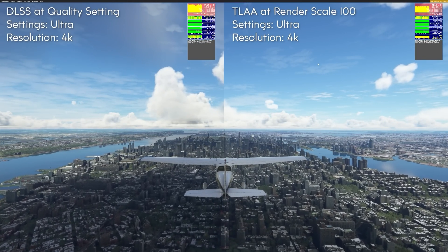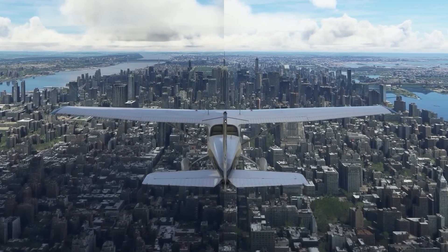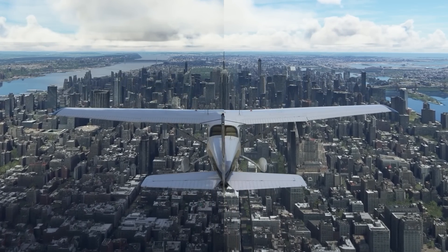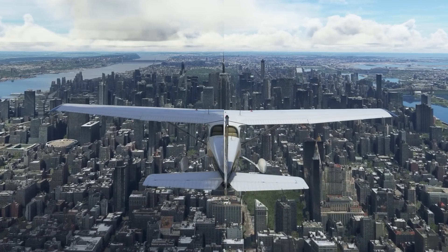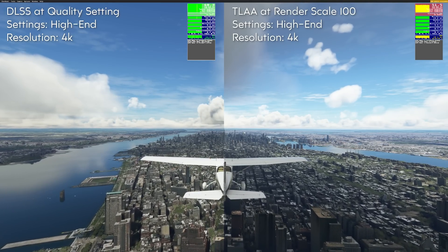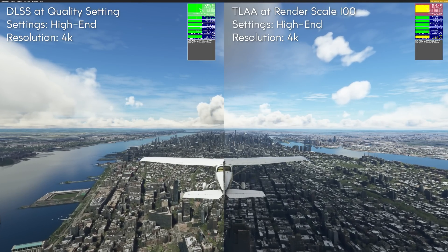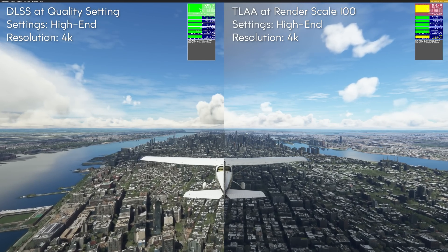Okay, so talking of quality, let's take a look at image quality. I think it's fair to say at this setting there's very little to no difference between DLSS quality and TAA at RenderScale 100. That said, there are still some issues when it comes to the glass cockpit displays inside the planes, but this should hopefully be rectified with the new NVIDIA drivers. Moving through the video a little quicker, let's move away from ultra settings and compare high-end settings. Again, we're using DLSS at a quality setting and TAA at a RenderScale of 100.